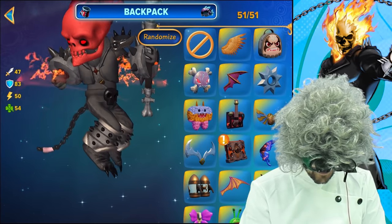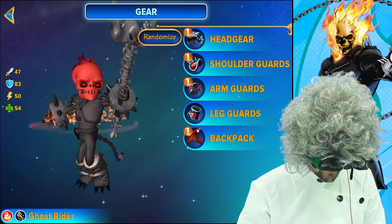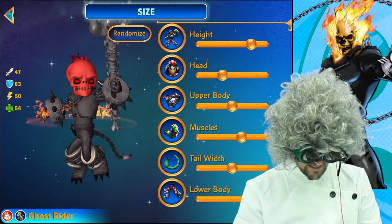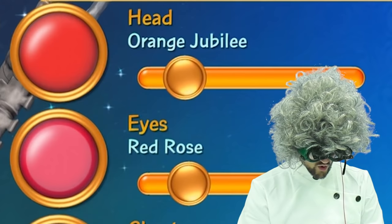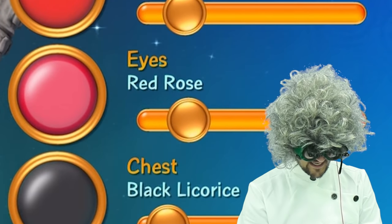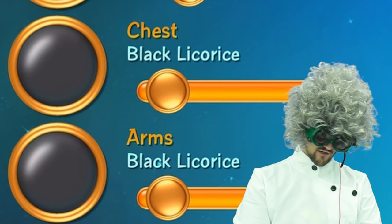For the backpack, absolutely nothing because he dropped out of school and has no education. For the size, pause the video if you want to see that. For the color — for the head, we've got the orange Jubilee. For the eyes, we chose the red rose. For the chest, we've got the black licorice.